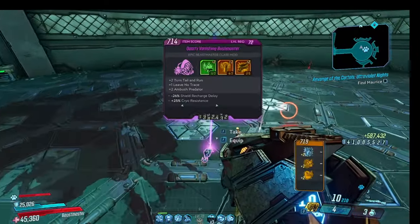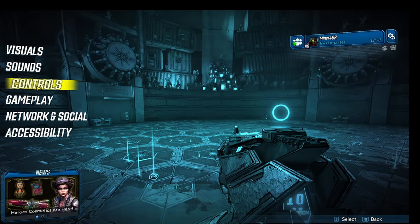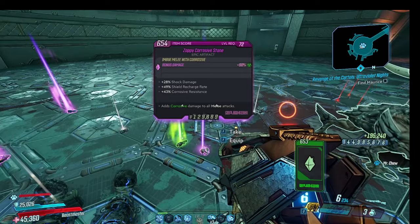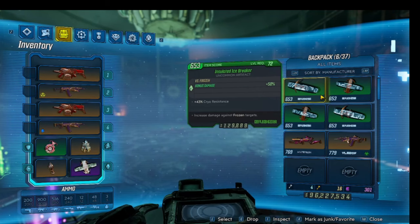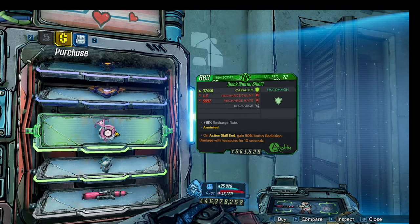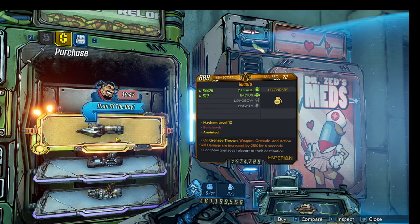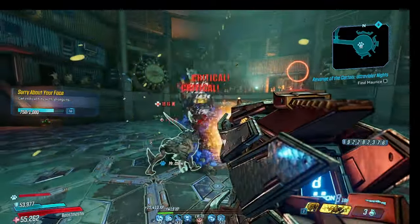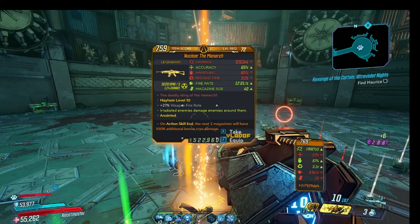The Monarch only has a 16.5% chance of dropping, so don't get discouraged if you don't see one right away. There are a bunch of items to look out for in the loot piles: the Snowdrift Relic for faster movement, the Stone Relic in multiple elements (you'll need it for Iridium farming later), the Icebreaker Relic which can help in our final build, and items that help you clear faster — like a shield with an action skill bonus radiation anoint, a relic with bonus shotgun damage for the Butcher, or a grenade with the on-grenade-throw anoint.